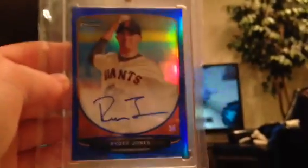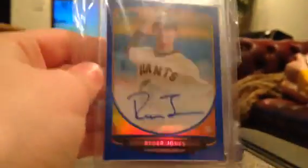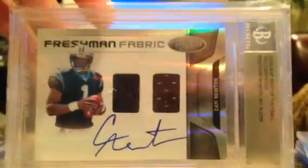Any of you prospectors out there, I know there's a ton in the baseball house. Ryder Jones Blue Refractor Auto. Two more, one second. This one's for sale or for another cam only. David Dahl BCCG10.